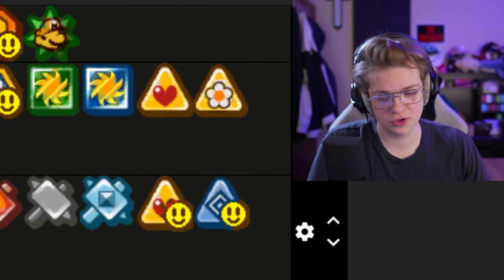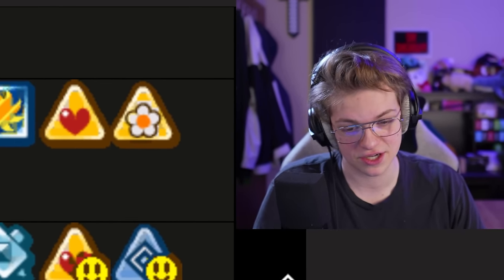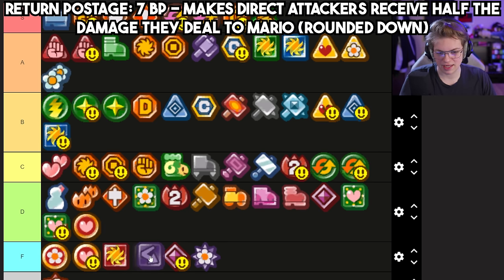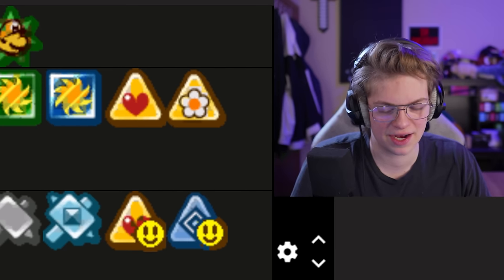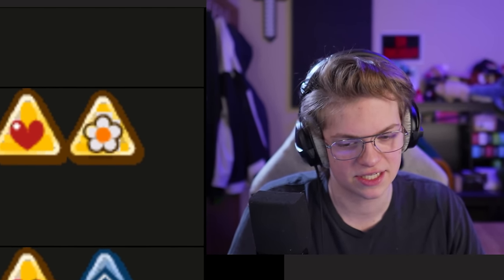Return Postage kind of blows. It costs seven to equip, and yes it does deal half damage back to direct attackers — a permanent Spite Pouch effect — but it's just far too expensive to equip. For that badge power you could have Lucky Day equipped. I've never actually wanted to use it — it's a trophy more than it is a useful badge.